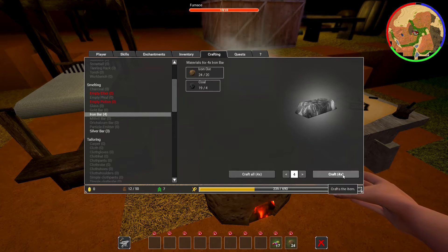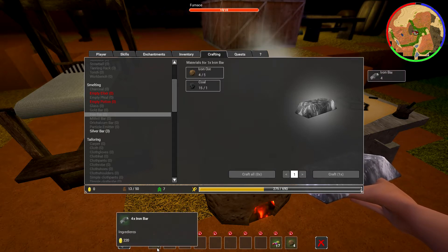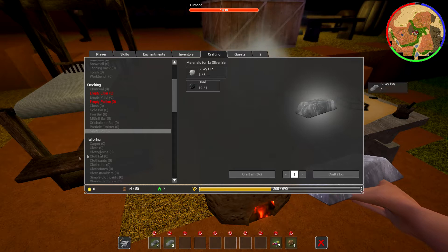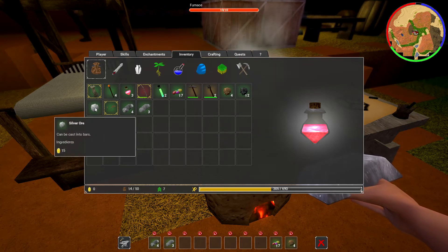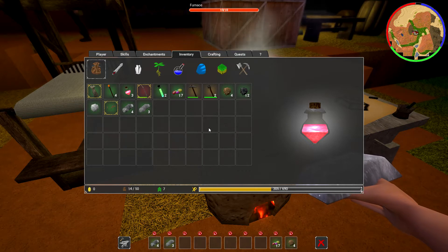Let's just make the four we can make. We just get them instantaneously. We have silver we can turn into something. Let's make those. Oh, there is actually a craft all. What is the other thing we have? We have iron ore, we have coal and silver. Now we have some iron and some silver.